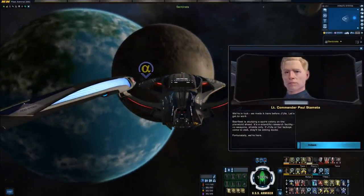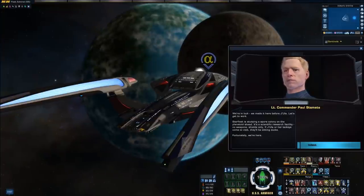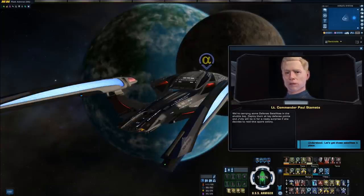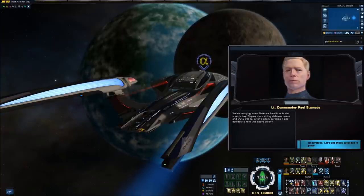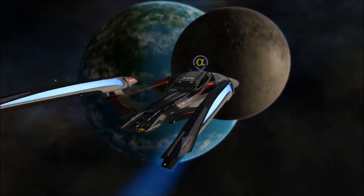We're in luck — we made it here before Ja'ula. Starfleet is studying a spore colony on the planetoid ahead. It's a scientific research facility: no weapons, shields only. If Ja'ula or her lackeys come to visit, they'll be sitting ducks. Fortunately, we're here — though it should have at least some weapons. We're carrying some defense satellites in the shuttle bay. Deploy them at key defense points and Ja'ula will be in for a nasty surprise if she decides to raid this spore colony. I'm surprised they weren't already here, but there's probably some sort of treaty preventing their deployment or something.